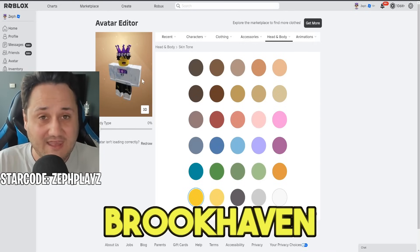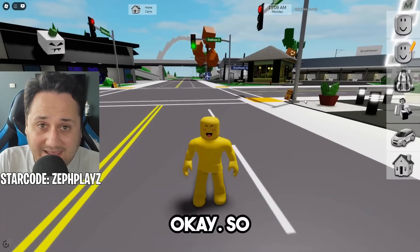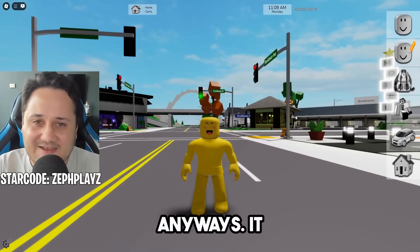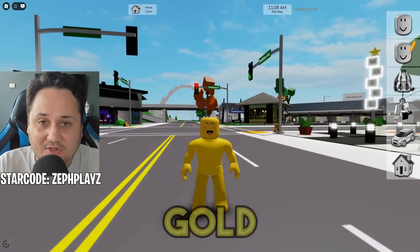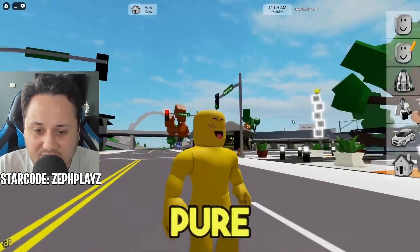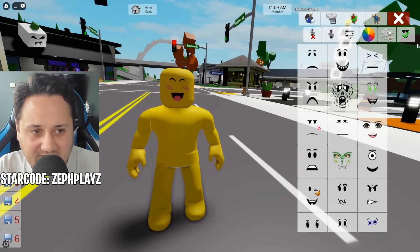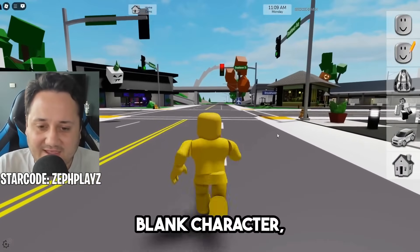Now we are going to head back into Roblox Brookhaven and continue on. There we go — now we have the gold skin tone on the Sprunky Garnold character. This is looking good — we got the pure yellow shirt and pants which are actually more gold looking, and then we got the gold skin tone to sum it up. Now what we're going to do is go over to faces and just click any face and take it off the current face. So now we have a blank character.